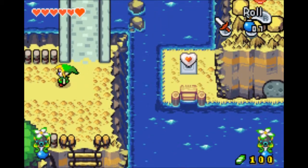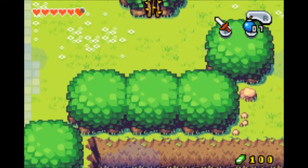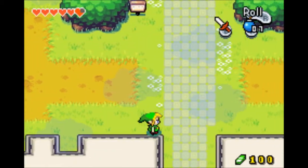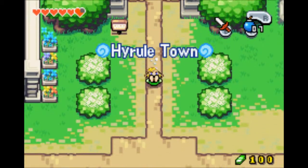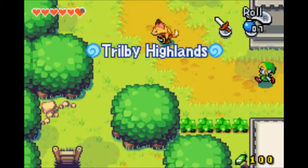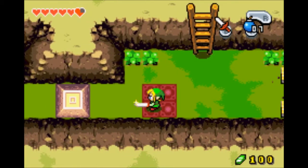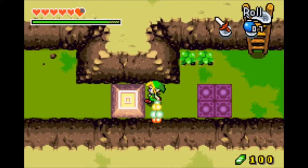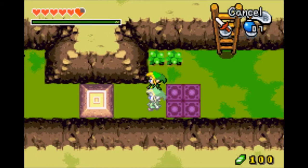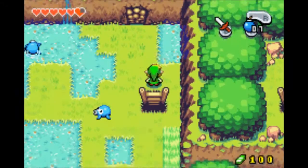He mentioned the waterfall, which means there must be something important about it. Let's go down and find the green one. The easiest way to get there would be by going down there. I can probably move this one... I can move with my two persons, and that means this is the way we're supposed to go.